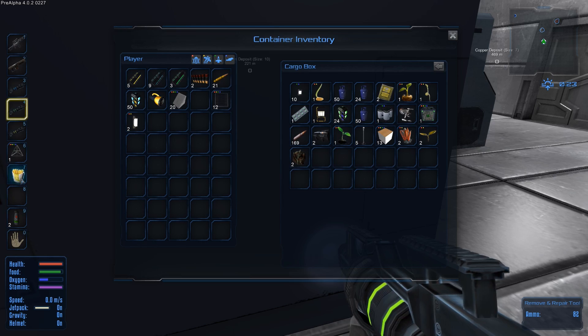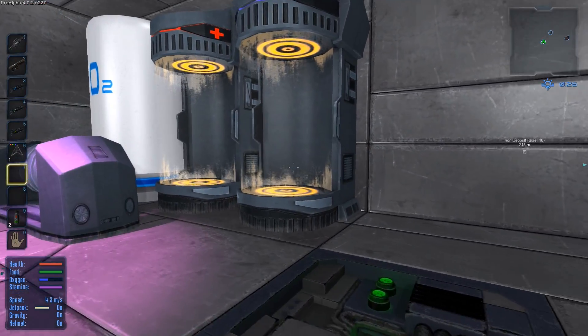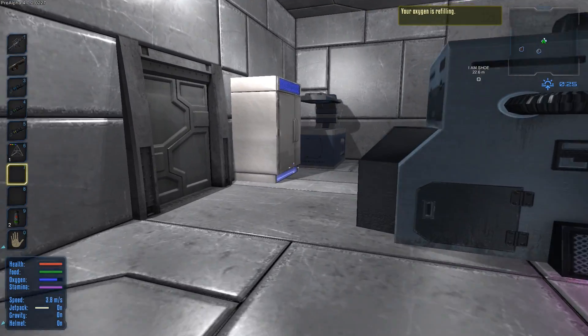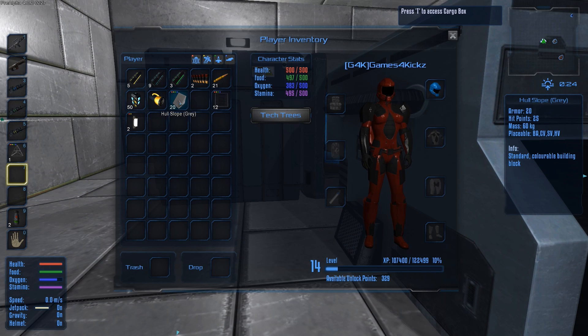Let's put all the stuff away, eat that food, fill up on oxygen, and let's prepare — find a base and assault the living hell out of it. Let's take it all apart. Do we have enough bullets? Yes. I'll make some bullets. I'm gonna get set up with the shotgun and assault rifle.